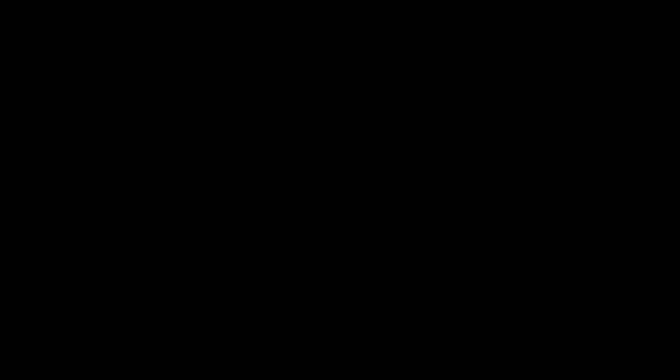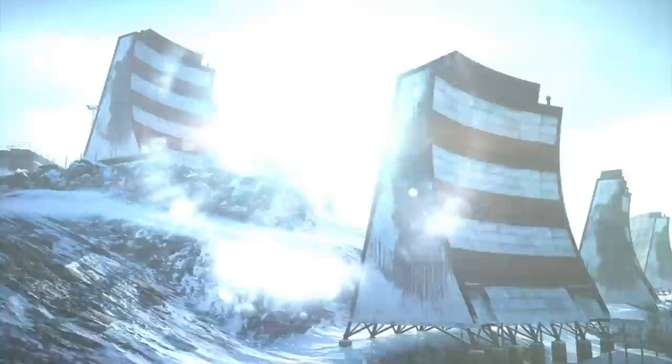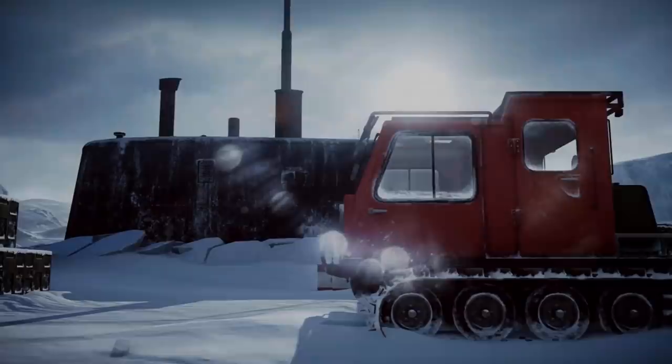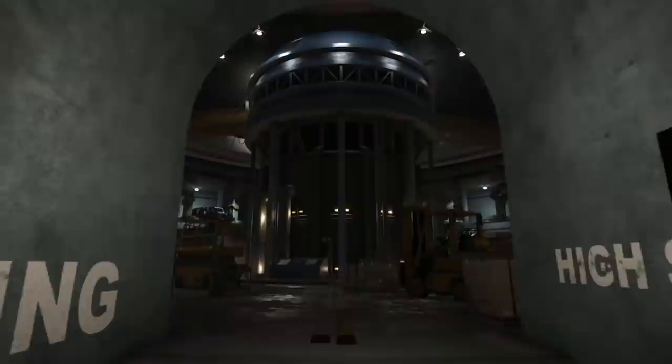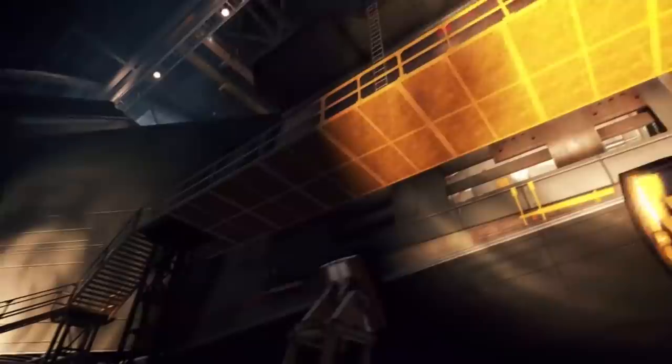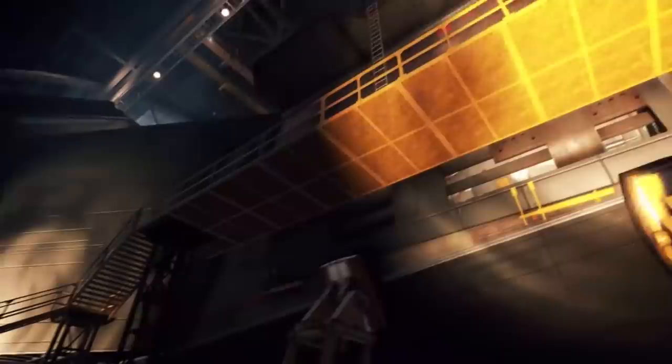Next up we have the Battlefield 4 Final Stand DLC trailer. The reason it's on the lower side is because we didn't really get to see that much — there were no gunfights, not a single soldier in the whole trailer, which was obviously done by choice. The whole point is to tease the lore of the Final Stand DLC with this futuristic Battlefield 2142 vibe — crazy robot prototypes sitting in a hangar. Really cool, but I still personally prefer the crazy action sequences Battlefield trailers are known for.